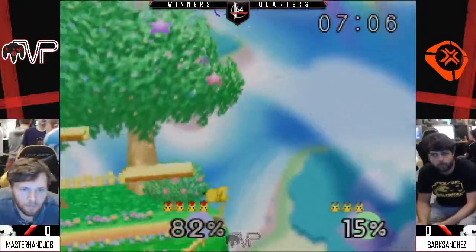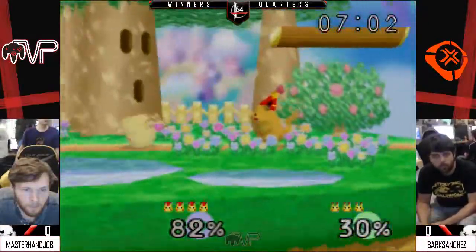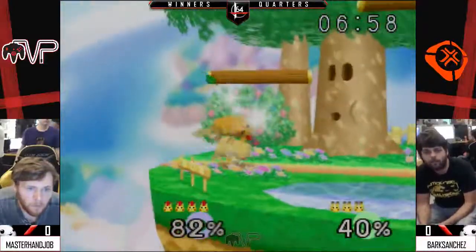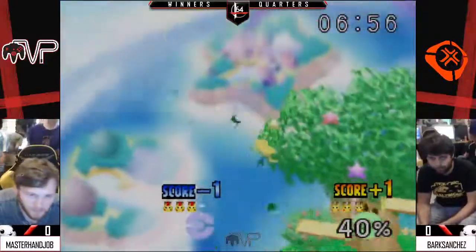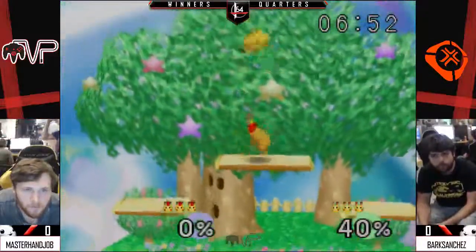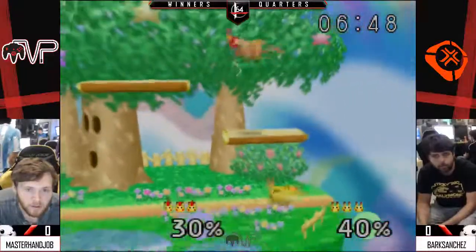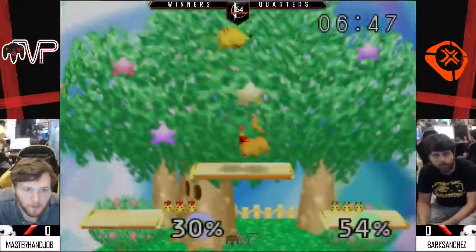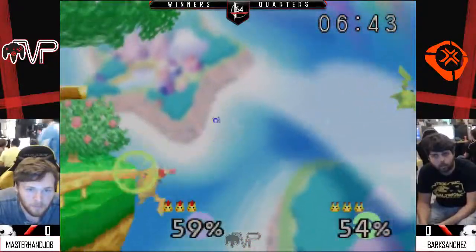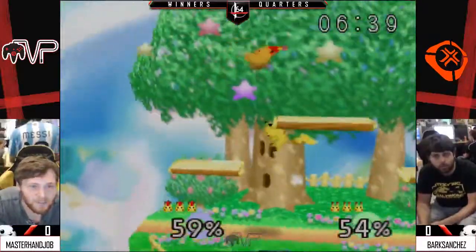Bark — down air. Bark knows his way around the feet. Bark just can't seem to nail MHJ down; he's just escaping everywhere. He does get the threat. Yeah, both of these dudes love the demo. Using the invincibility — right through it.